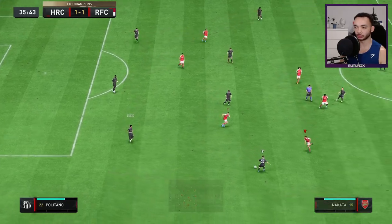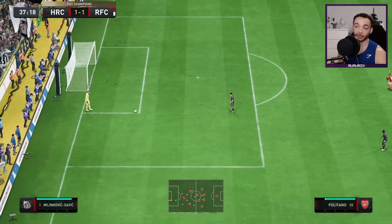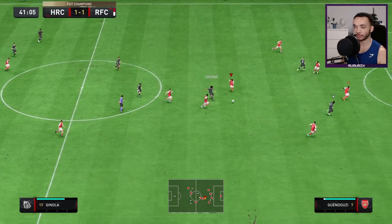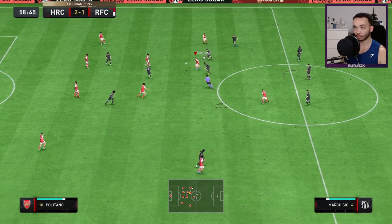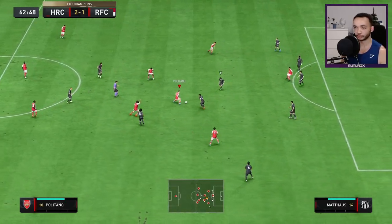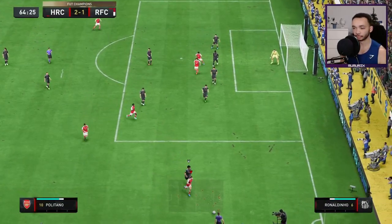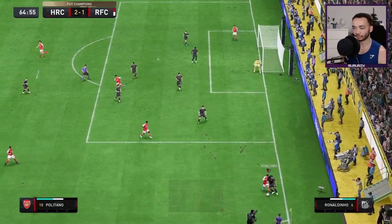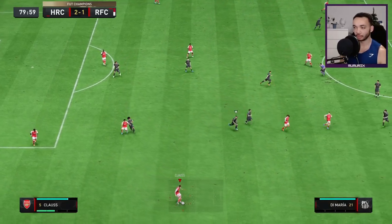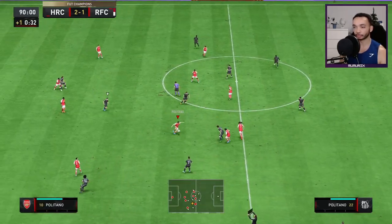Just a bit slow getting out of his feet there. Oh, lovely pace. Finds the pass — ah, Politano's missed it. Great work by Penda though. Oh, Politano had no chance jumping for that. He did well there — low center of gravity. Oh, lovely agility; he's getting fouled quite a lot. How's that a foul? Good play in the end. Politano can't get away from Pavard. Good interception.